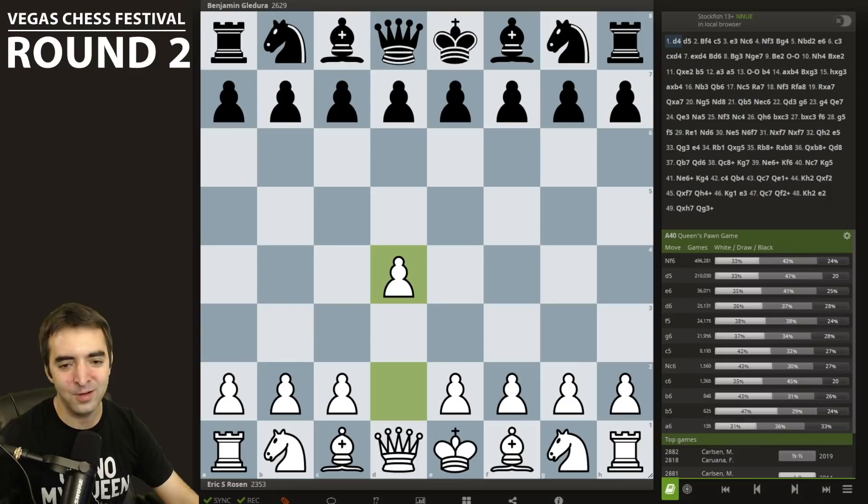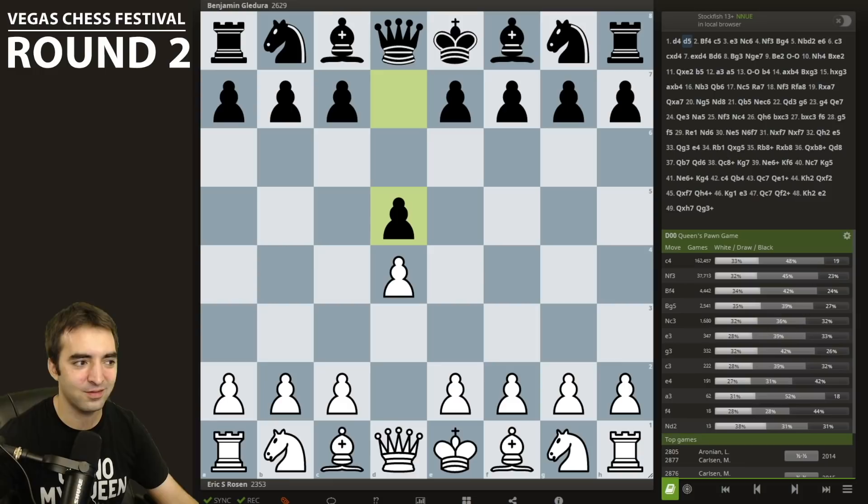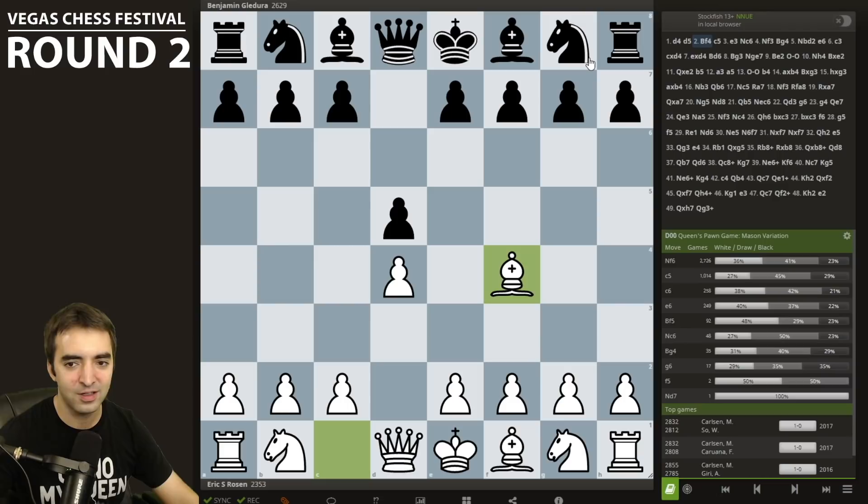Unfortunately, he was very well prepared and blitzed out basically his first 10 moves without too much thought. He played a very respectable line that I hadn't looked at specifically beforehand. He went for an early c5, which pressures the pawn right away and enables Qb6 in some cases. Most of the time Black will have committed to Nf6, but he played a move order which avoids a lot of the main lines, delaying Nf6 so long that later he managed to develop the knight to e7.